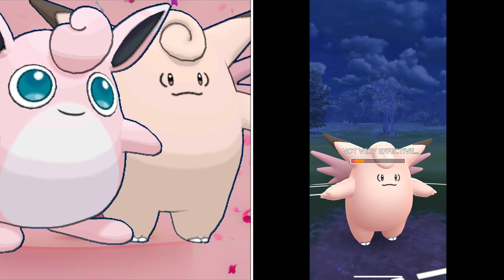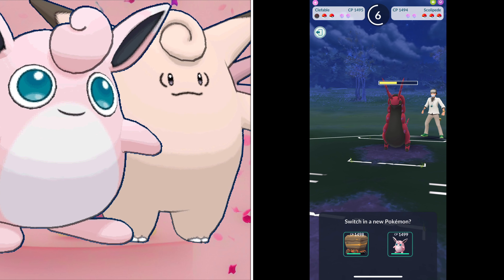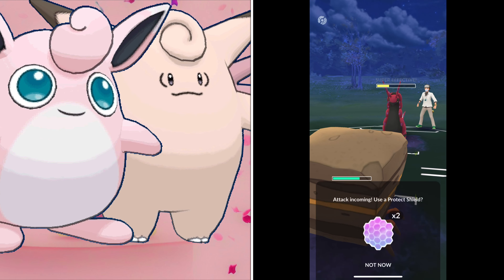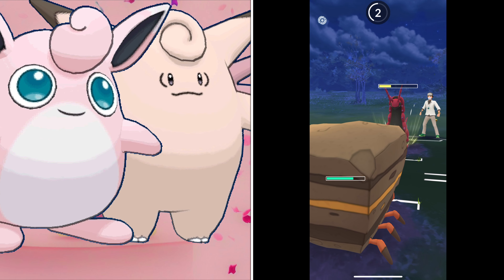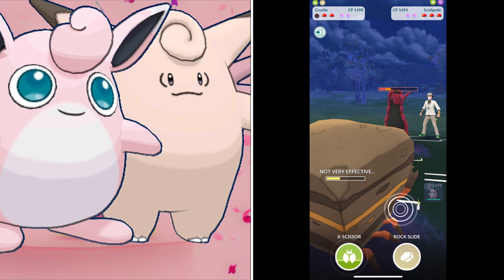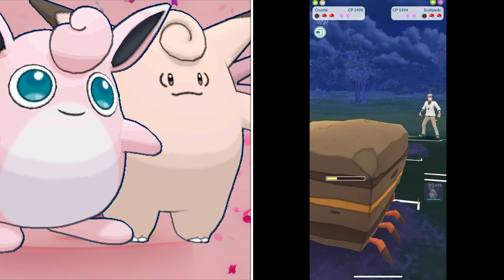Pretty much every team you're going to face is going to have some sort of counter for Charm Hall — most likely one or two. If they have two, you've pretty much lost the game. The great thing about Cresselia is that it does really well against all the fire types and bug types, especially Scolipede.